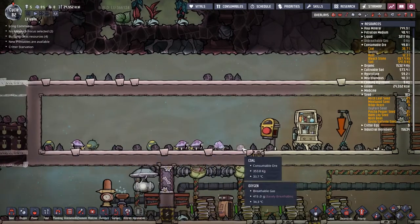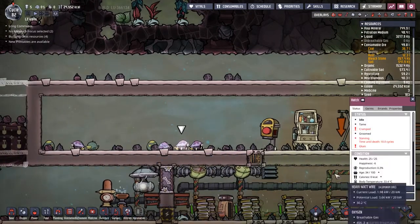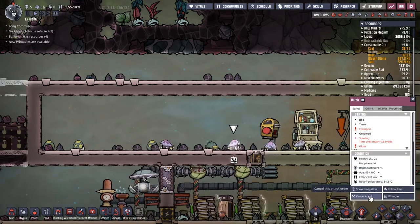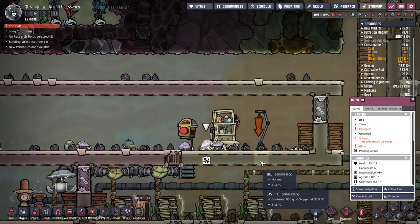We could do without that. We've got a lot of hatches in here and I bet they're like glum and cramped and stuff. Which ones do we kill? The old ones? Okay, let's kill the guy that's starving because how dare he?